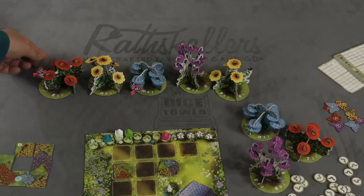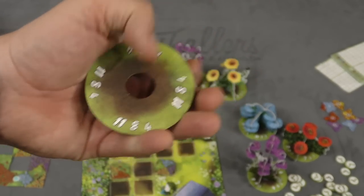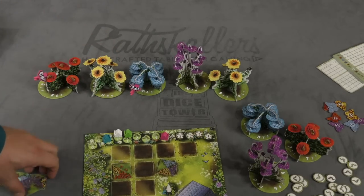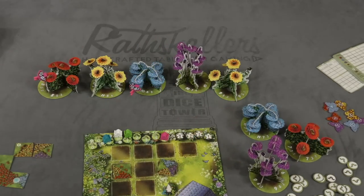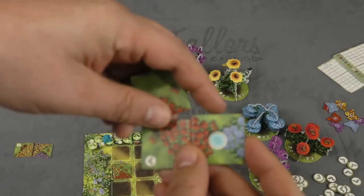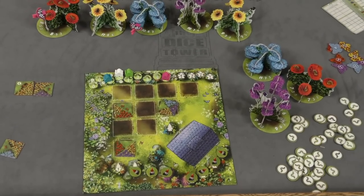At the end of the game, after all eight rounds, you look at each flower and whoever has the most butterflies on it gets that many points, with decreasing points for second and third most. You also score enclosed areas in your garden, getting one point for each butterfly. Each leftover caterpillar is worth a point. The largest completely finished patches of flowers score two points for each tile. Whoever has the most points — called nectar in this game — wins.